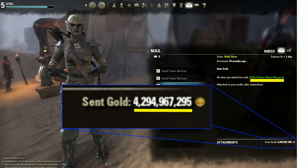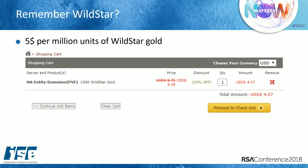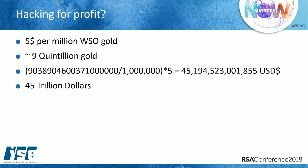Having a million dollars in game takes about a month to pull off legitimately. Wildstar gold sells for about $5 per million units, and we had nine quintillion gold. Do some math and it turns out the market cap of that account was about 45 trillion U.S. dollars. I don't know if the Fed takes Wildstar gold, but it could definitely help towards lowering the deficit.